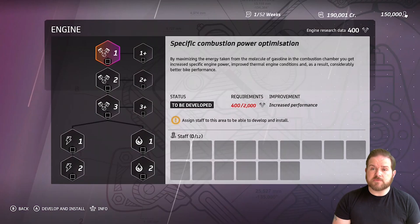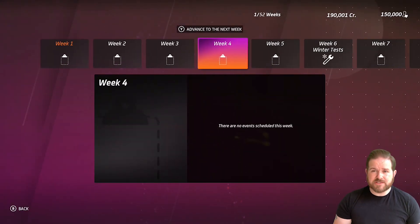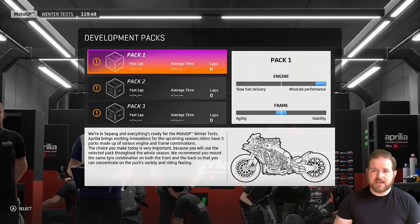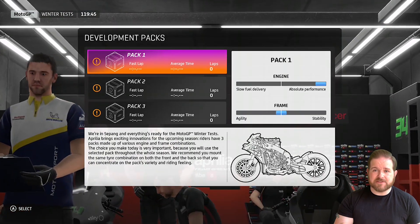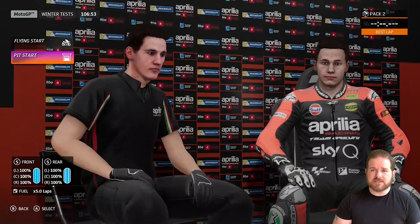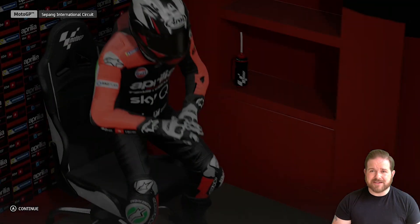Once you've picked your manager and engineers, it's time to get the season underway. One of the things that's been introduced in MotoGP 2020 is a full season of testing. We're going to start the pre-season test in Japan. You get three packs to choose from — each pack is focused on a different thing, whether it be power, handling, or stability. You can choose each pack and see which one you want to progress with. It also gives you the option to test the tyres and fuel consumption based on your riding style.